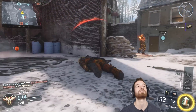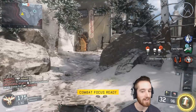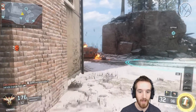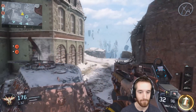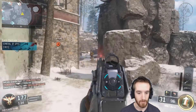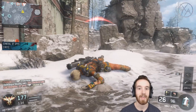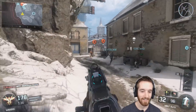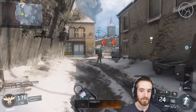Got a guy on our flank and I just got blocked by my teammate — I was trying to slide, I think I would have got around that corner. I'm going to push this way and pop my combat focus. I'm very confident they're gonna be pushing this flank. I can't aim this thing — I'll blame it on no attachments, but really it's just bad aim.